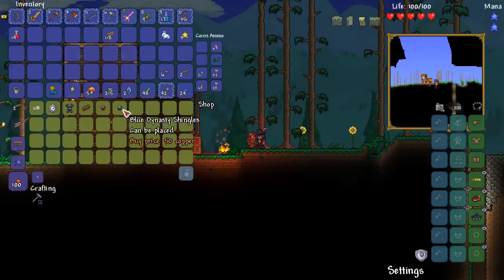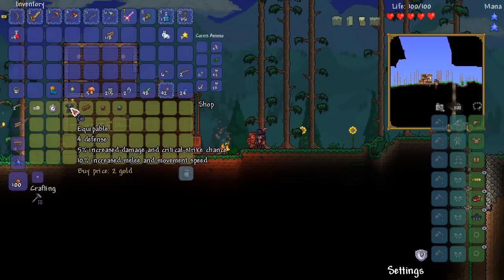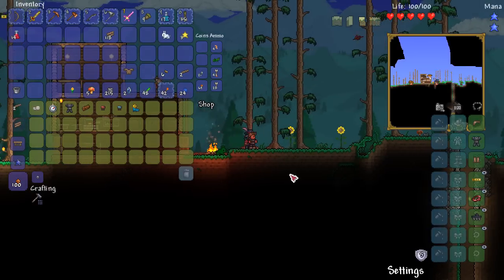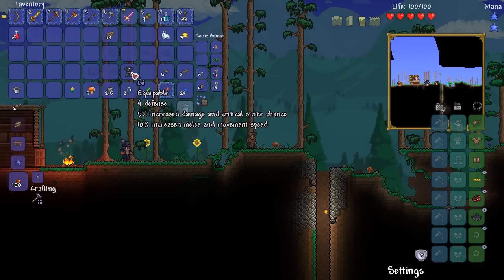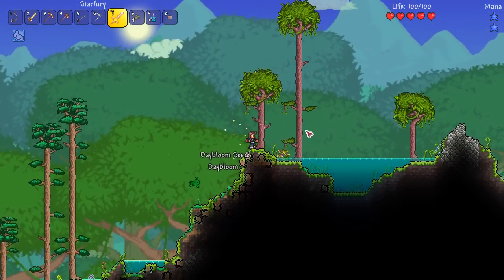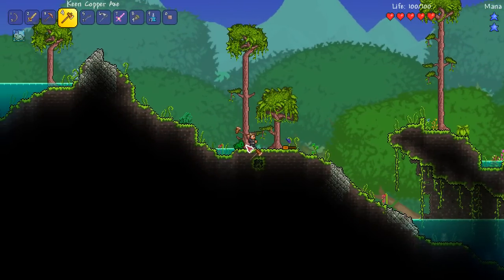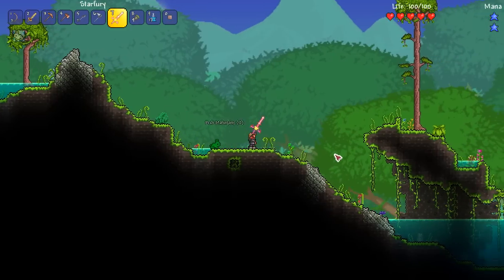We've got a travelling merchant — this could be a good chance of getting something cool. 5% increased damage and critical strike chance. I don't have two gold, but there we go — equip it. Defence 5, what was it before? 3. 4% increased damage and critical strike chance — not a bad little item at all. We've found a jungle on this side, which is kind of what I expected. I may be really cheeky and stay here for a little while to craft a yo-yo — all we need is about eight rich mahogany, two stingers, and a tiny bit of jungle spore.